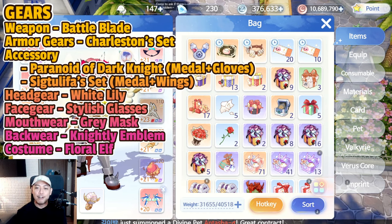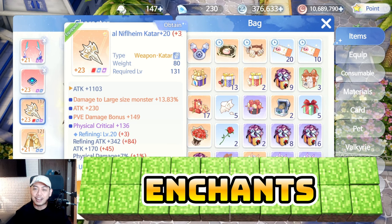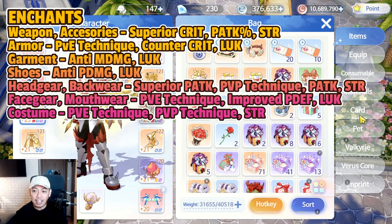For costume, it's still Floral Elf for increased melee physical damage. For enchants on weapons and accessories, since you need a lot of crit to increase crit damage, it's going to be Superior Crit. For armor: PvE Technique, and Counter Crit for PvP. For garment: Anti Magic Damage. For shoes: Anti Physical Damage. For headwear and back wear: Superior Physical Attack, and PvP Technique for PvP. For headwear and mouthwear: PvE Technique for PvE, and Improved Physical Defense for PvP. Costume: PvE Technique for PvE and PvP Technique for PvP.